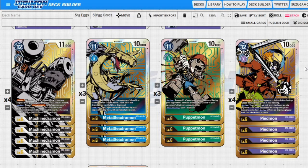Next up we have Puppetmon — arguably the better one of the two, but we can't fully utilize him in this deck right now. That's why I'm saying this deck gets better in the next few sets. Puppetmon is 11 to play, 10,000 DP. On play, we suspend one of our opponent's Digimon, and during their next unsuspend phase none of their Digimon become unsuspended — slowing down aggro decks. On attack, we gain a memory.